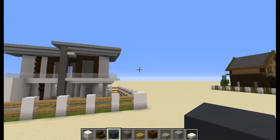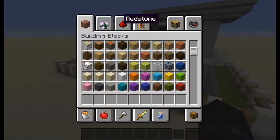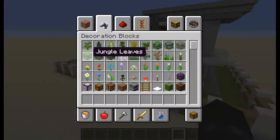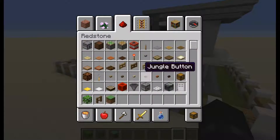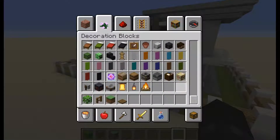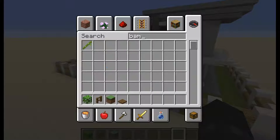We are now complete with the house part, which was step number 5. Now we are going to do the detailing that I really like — all the bushes and all sorts of stuff. On top of this box — where is the bamboo? Okay, bamboo, here we go.